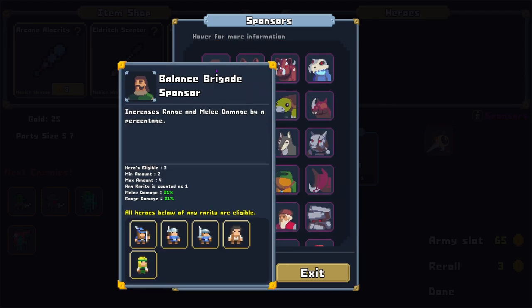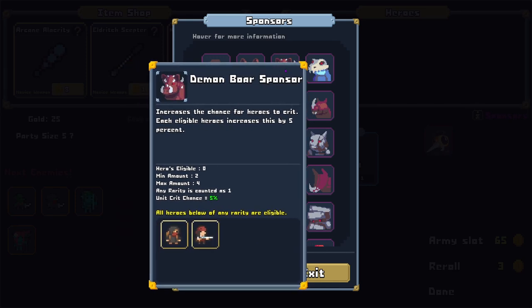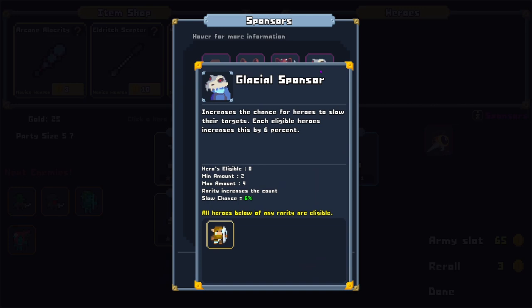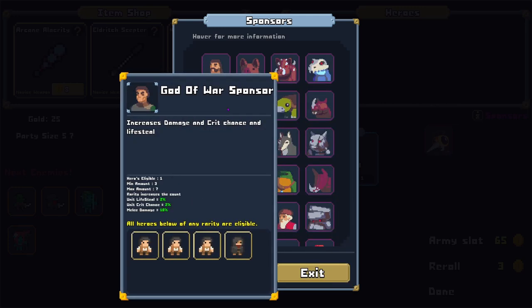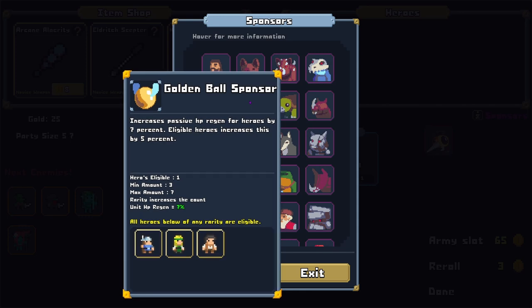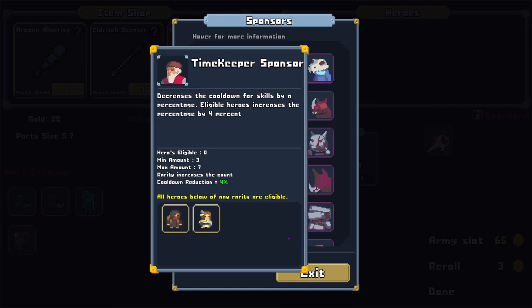Days sponsor: increases chances of dazing an opponent — each eligible hero adds 7% chance of dazing. Slow chance 7%. There's a balanced brigade sponsor, a butcher sponsor for crit chance — unit crit chance five to seven. The butcher seems just superior. Glacial sponsor slows targets. God of War sponsor: melee damage, lifesteal, crit chance. Golden ball sponsor: increased passive HP regen by 7%, and luck attribute for golden items to drop — we need some of those. Blacksmiths sponsor too. There's an awful lot of options.